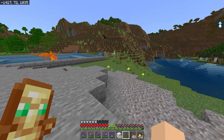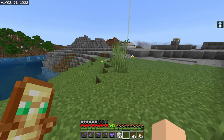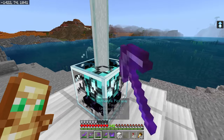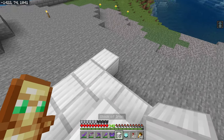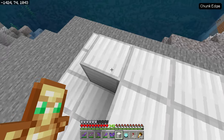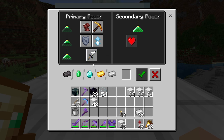Jump Boost level one will actually let you jump over a fence — yes, you can see that. But we want more. Let's go up to the next size: a seven-by-seven. We make the next layer five-by-five and add the three-by-three on top. Now we have access to Strength, which makes us attack harder. If you want to fight the wither or deal with a raid, you can set up a beacon nearby and get Strength level four.